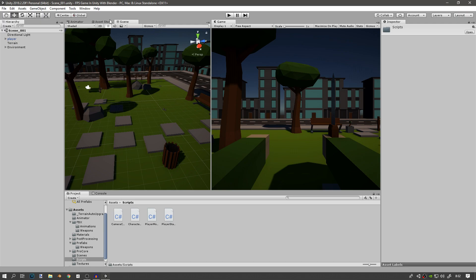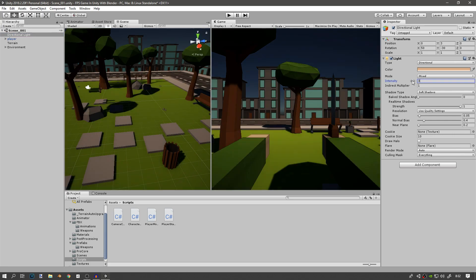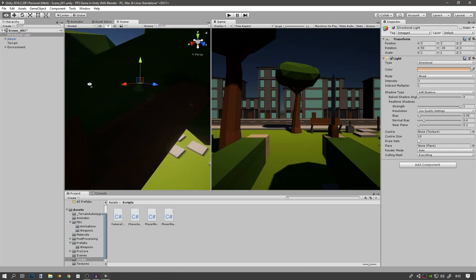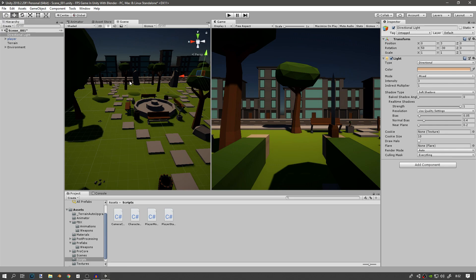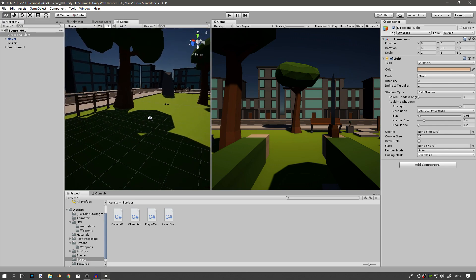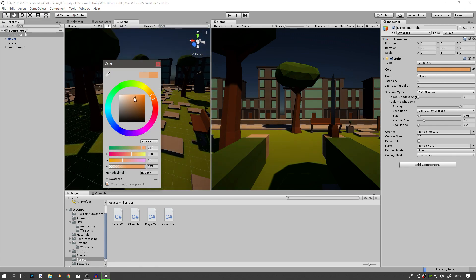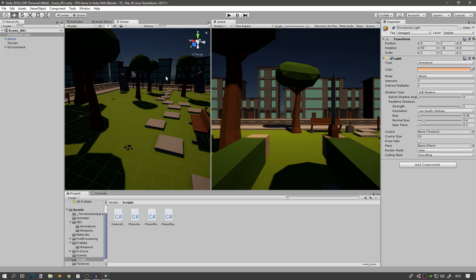One more thing before we get started: some people said in the last episode that the brightness of the level is a bit too dark. So you can go and change the intensity of the directional light to something around 3 and it should make it a lot brighter — except the shadows which need to be dark since, well, they're shadows. You can also change the color to something a bit brighter.